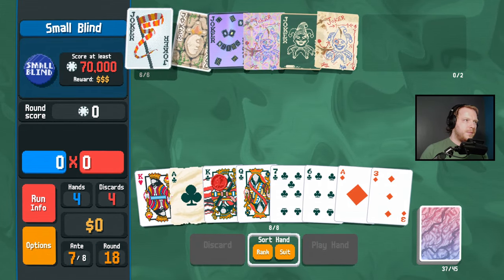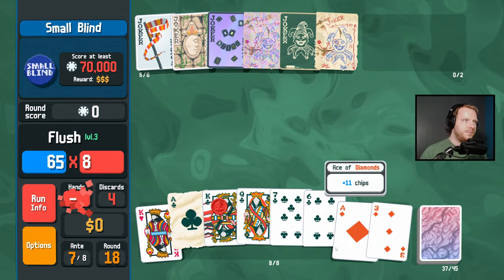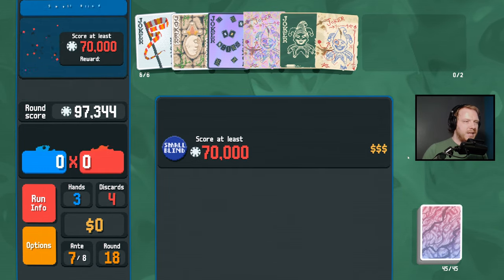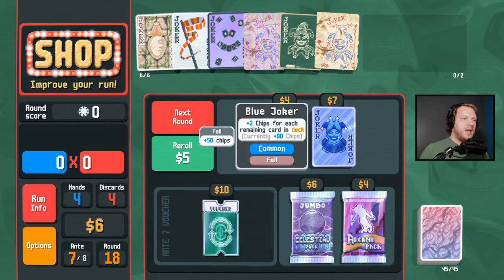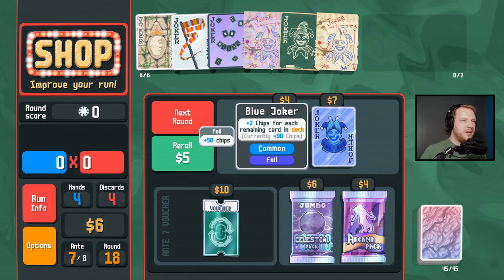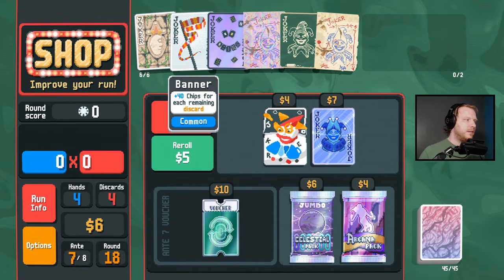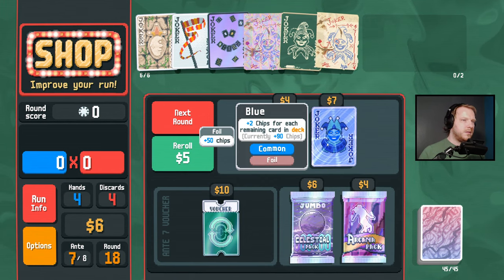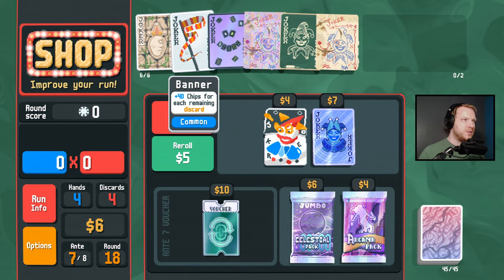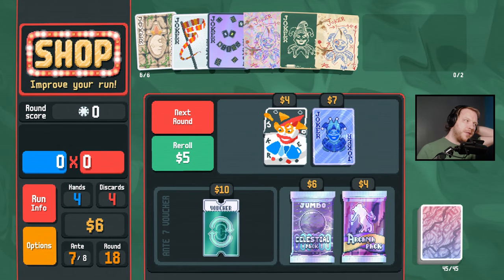Banner on the left, play the flush. A foil Blue Joker is not bad — it's probably better than Banner now actually. This is 90 plus 50, this is 140 — will come down as we draw cards. Does it copy the foil? It doesn't.